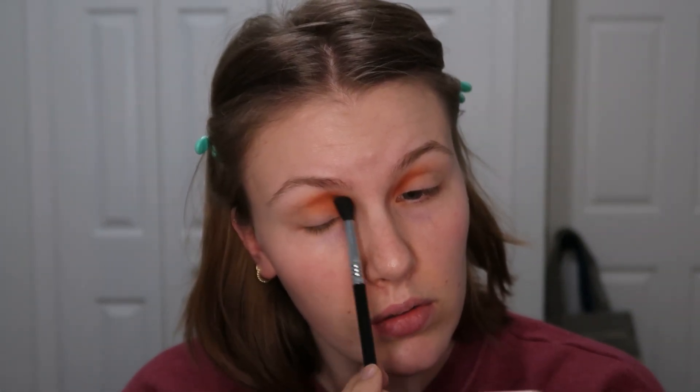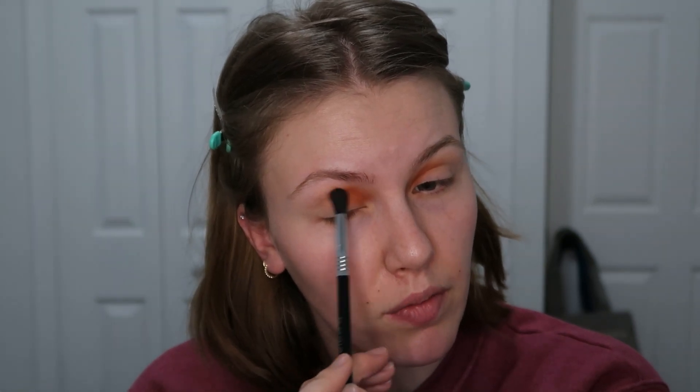Just lightly building that, trying to get this side to match. Slightly blending and buffing and trying to get them laid in the exact same spot. Then I'm going to take Chili — which was the other matte I got from Harvest Moon — and I'm going to put Chili in the outer half and kind of merge them together, just dusting off the excess of Pumpkin Patch and using the same brush.